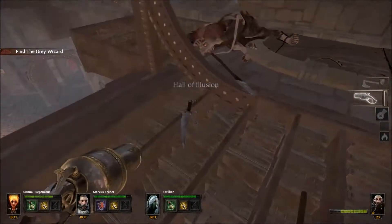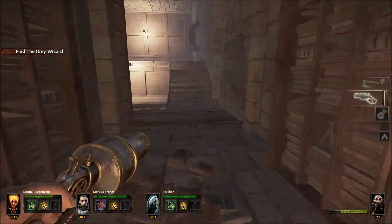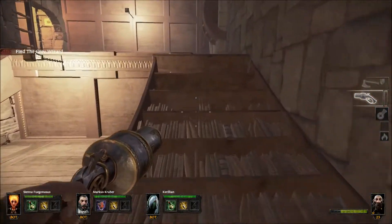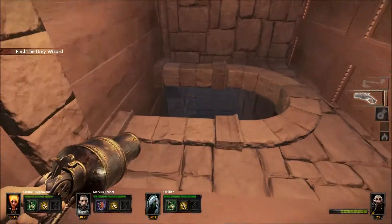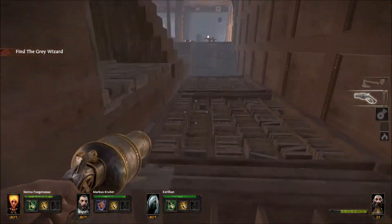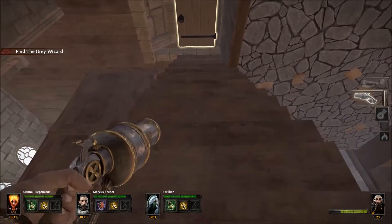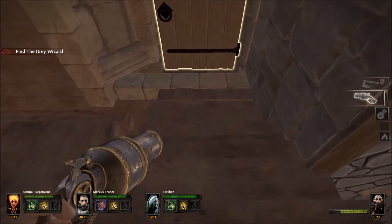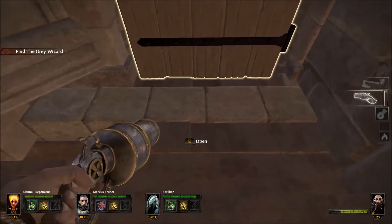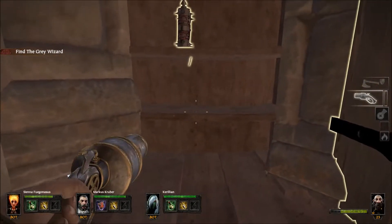For the next location you have to jump through the hole, but then turn right. That is the second tower you have to jump through. Climb up these stairs, and right above you is the door and the second grimoire.